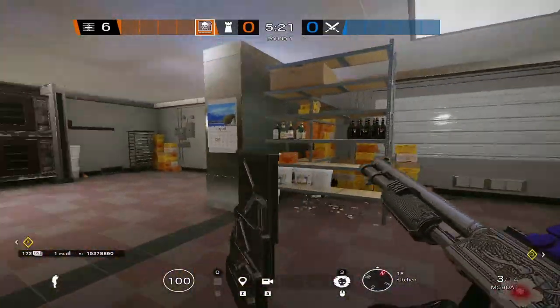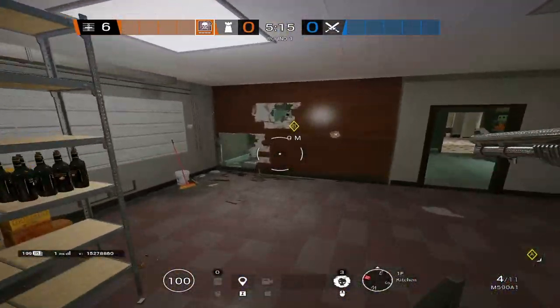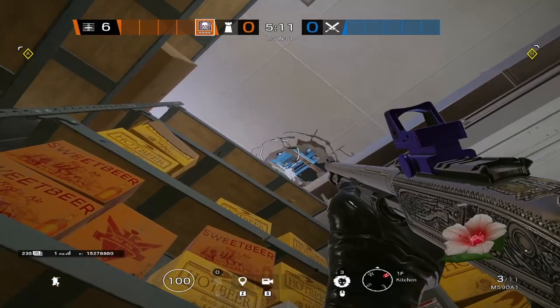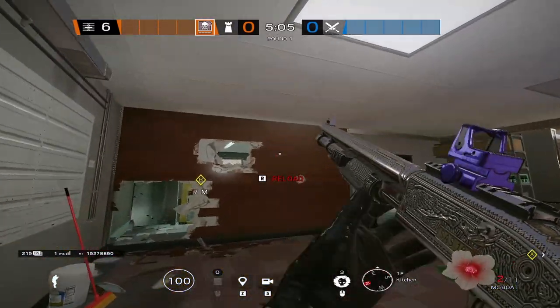There are a couple more holes you might want to make — maybe above Kitchen Window so that roamers playing upstairs can go into VIP and play the holes below. Another pretty good hole is right here: you can use it to watch the VIP big window vault or hop-in. You can just sit here with a shotgun and when they hop in, blast them.